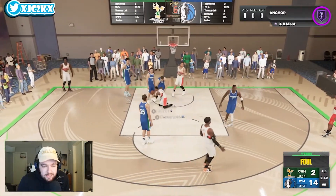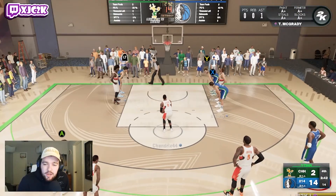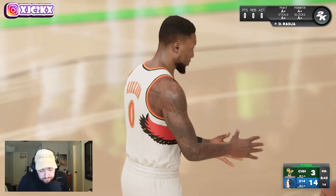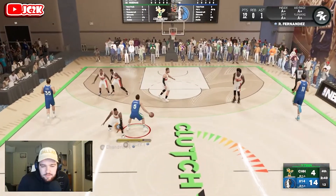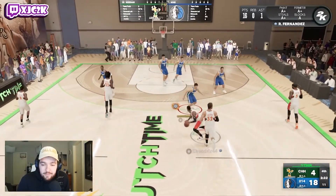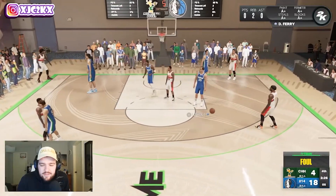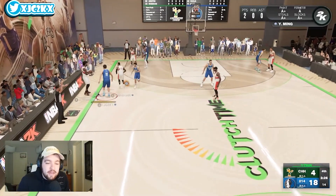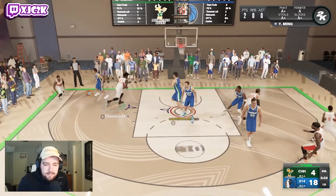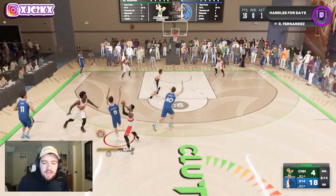Then Rudy got his ankles broken by Dame — so let me not get ahead of myself. That was a flagrant foul by Dino Raj that they didn't call, but you can't challenge fouls in 2K anyway. Rudy does have takeover activated at this point, so we can shoot from anywhere inside half court. We hit a crab step deep three with Rudy Fernandez — another really deep four-pointer. This card might be my favorite point guard I've used — right up there in terms of offensive skillset.